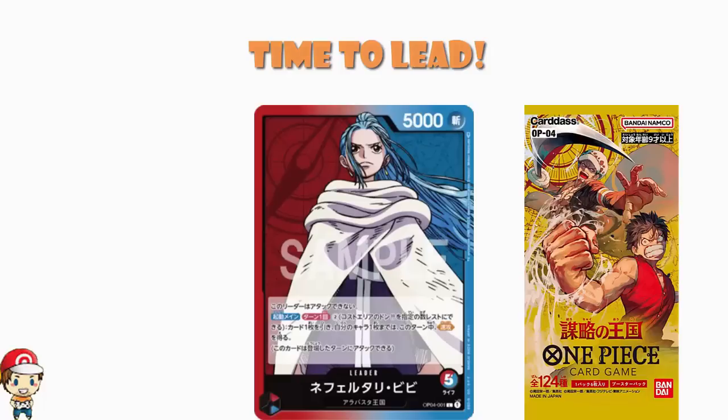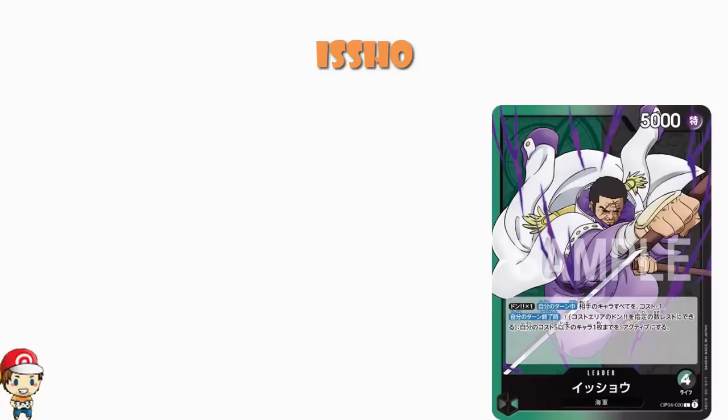I want to say Issho — let's go for that, ladies and gentlemen. Now we've got a navy leader here, dual colour, green and black. I should mention I have done the translations here myself, though I did check with a lovely Russ Marrow over on Twitter, and it did confirm that I was right. So what we've got here is 5,000 power, 4 life, which is what we expect from dual colour leaders.